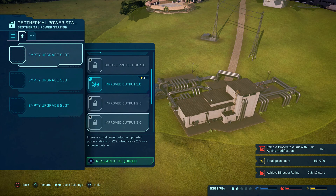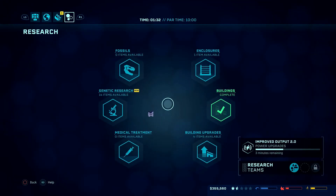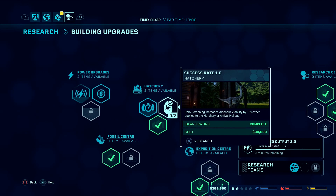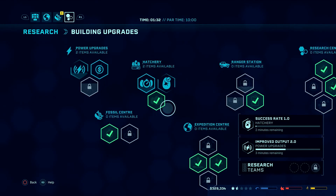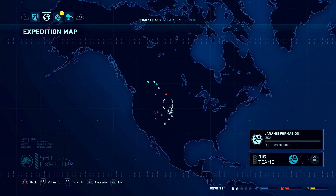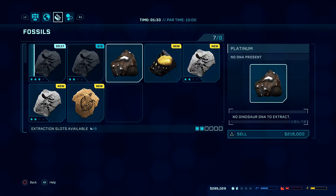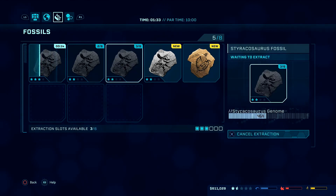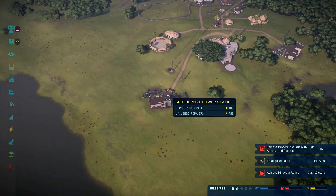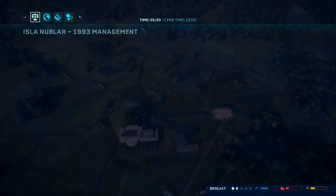Empty slots — protection. There's no point putting output protection two if you're only going to put improve output one. So I'm not going to spend money on that. Improve output two is next. Enclosures — maybe speed, but I just don't think it's necessary right now. I'll do success rate in case I have to do a genetics mission and have to alter it. That is the most expensive one — 216, 120. You get those gold nuggets later which just change everything. We're 24 minutes in.